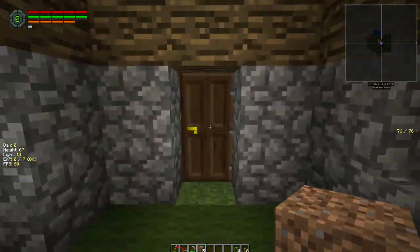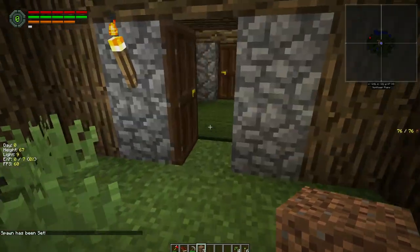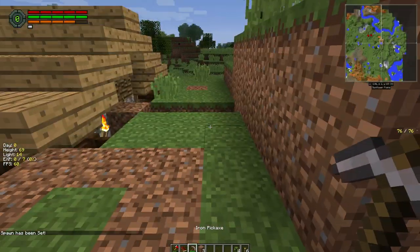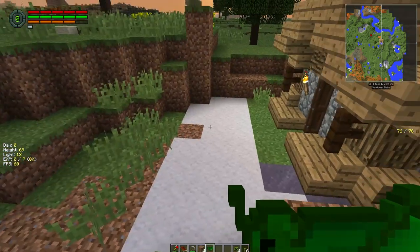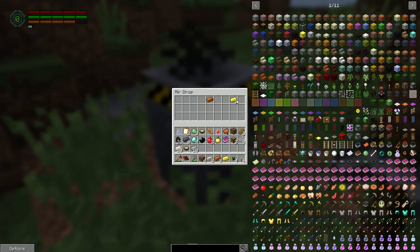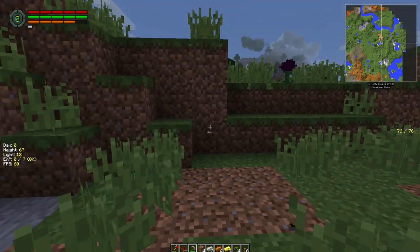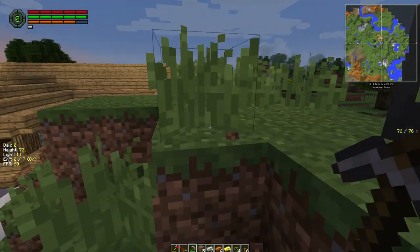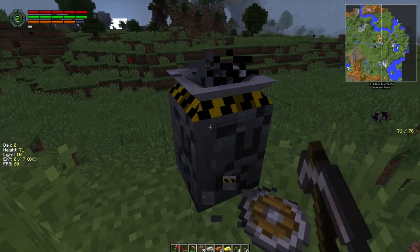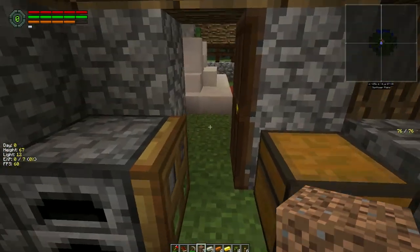We've got seven supplies, so let's go in and make sure these doors are all blocked off. There's a bed — right-click on it for setting our spawn point. You cannot sleep at night in this game, so you want to make sure your spawn is set somewhere. You can only have one spawn. Let's hurry and get this iron airdrop — iron is a key resource in this game as in pretty much all Minecraft.